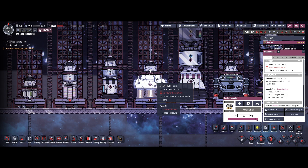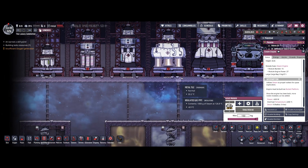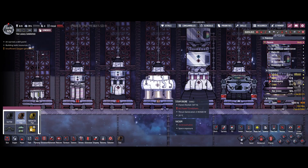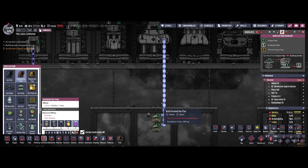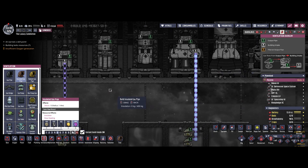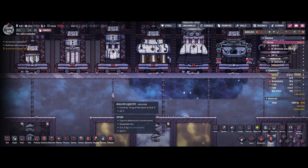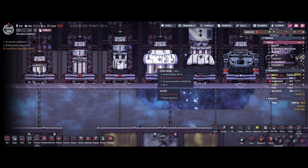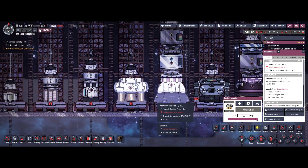Moving on to the steam engine — this one provides a height of 25, which is quite large. Built the smallest possible way, you consume 8 slots, leaving 17 available. As the name tells you, it consumes steam, which is filled into the engine compartment via gas pipes. That's a bit of a disadvantage: a gas pipe can only transport 1000 grams of gas at a time, while a liquid pipe transports 10 kilograms — ten times the mass — resulting in a much longer loading procedure for gas-fueled engines.